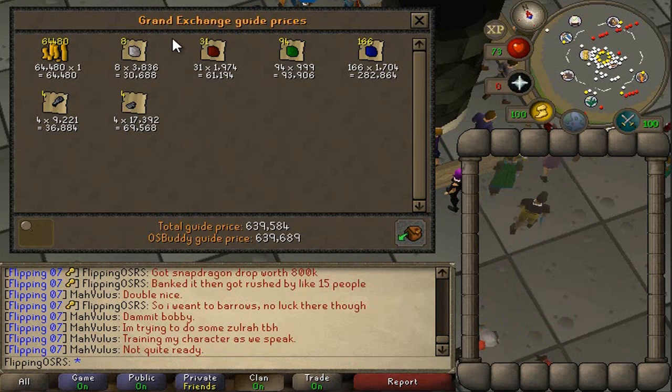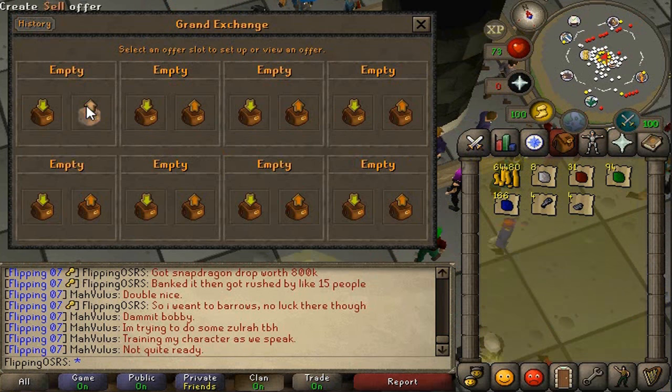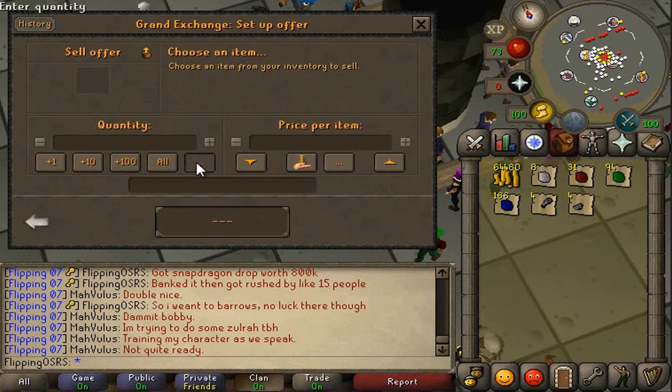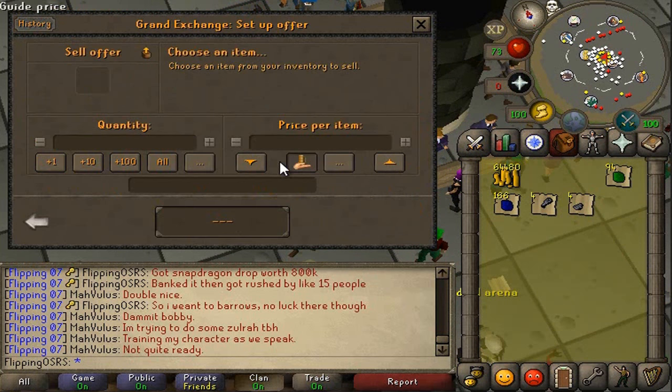Could be worse, I guess. Opening caskets — not profitable. It was kind of fun though. We'll go ahead and sell all this off in the GE. This kind of video today was just — I had these things buying and was going to make a video about it anyway, so I just thought I'd open them up. Clearly not a very profitable way to spend your time — you're better off just selling the caskets.